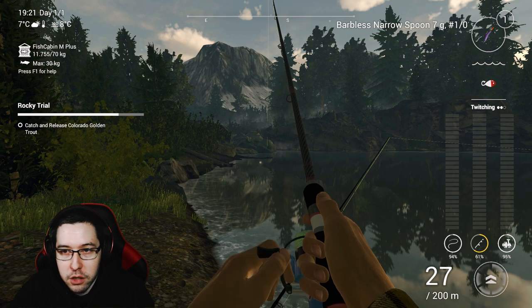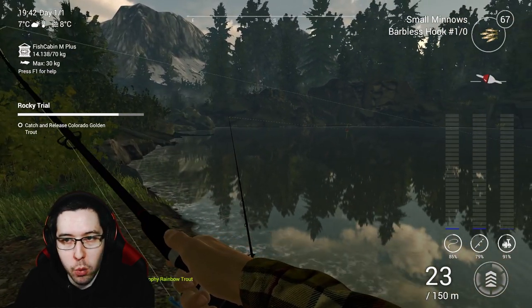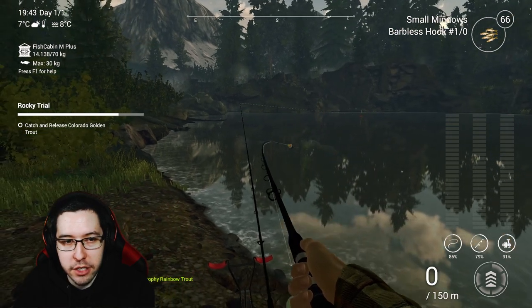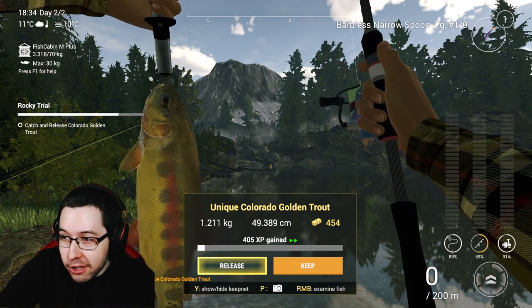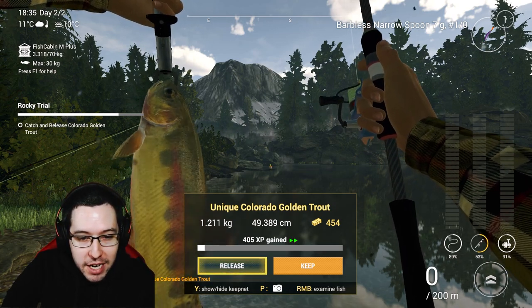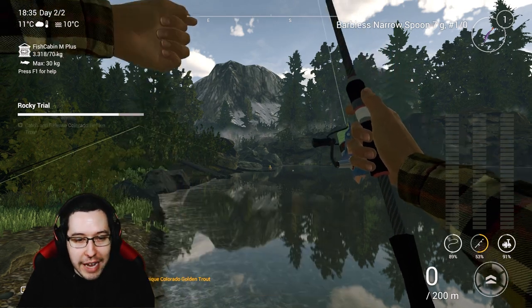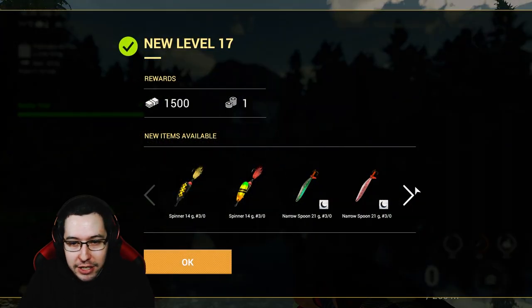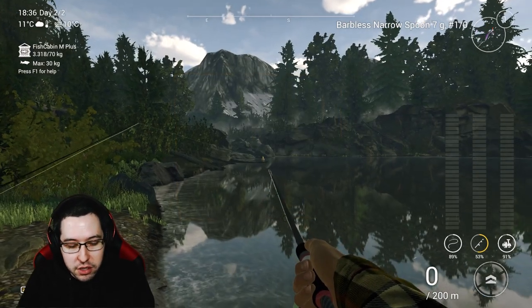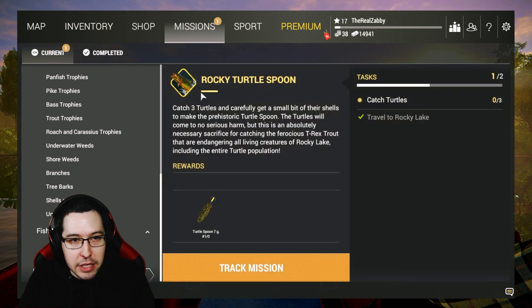Grabbed another rainbow trout — the game is tormenting me, giving me uniques and not a regular golden trout. When you want something in Fishing Planet you don't get it, and when you don't want it you do — that's just how it goes. We got another unique Colorado golden trout and haven't caught a regular one since the first unique. Going to release this one even though it costs 454 coins, because I've been waiting for about an hour. The Rocky Trial missions are now complete!